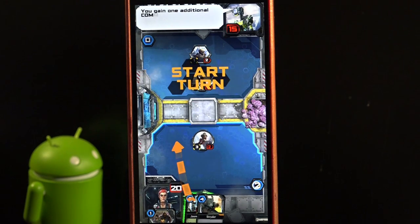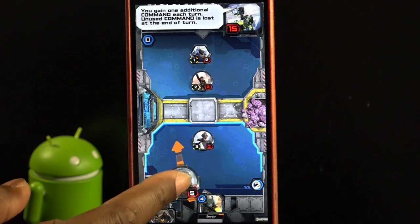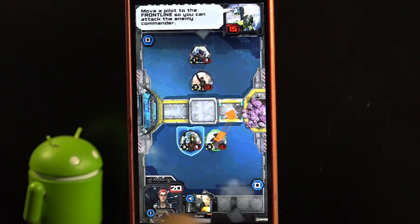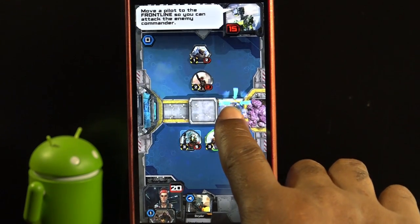You gain one additional command each turn. Unused command is lost at the end of turn. Move a pilot to the front line so you can attack the enemy commander.